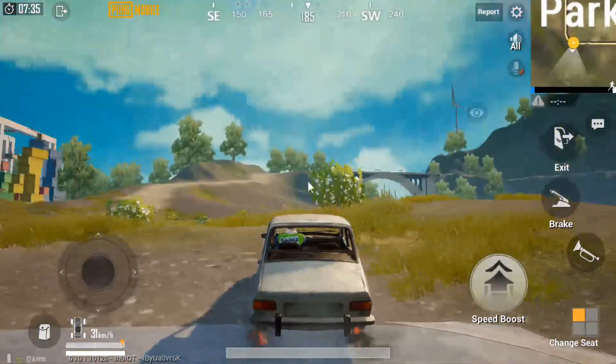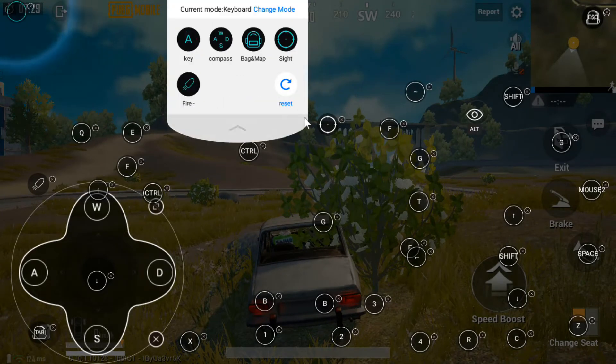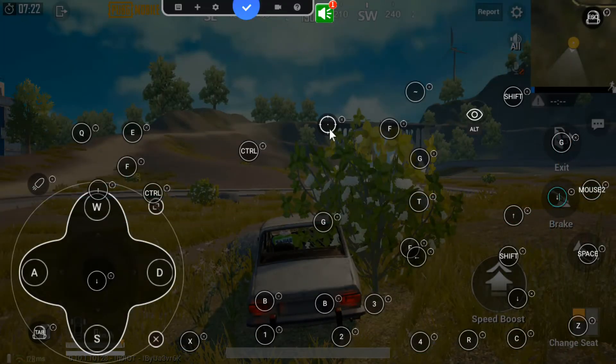Space for horn — as you can see, space for horn. If you want, then select the brake. I don't need that.